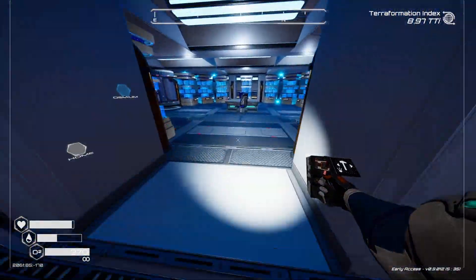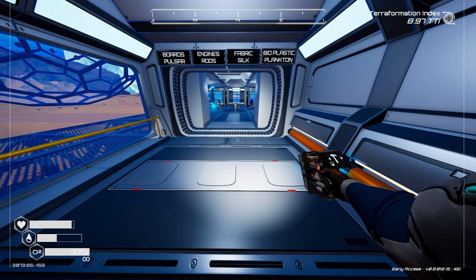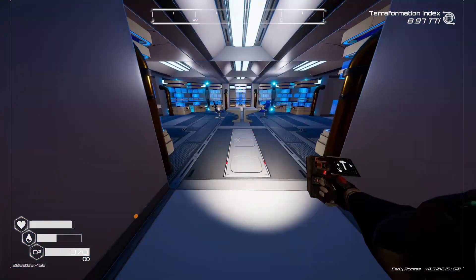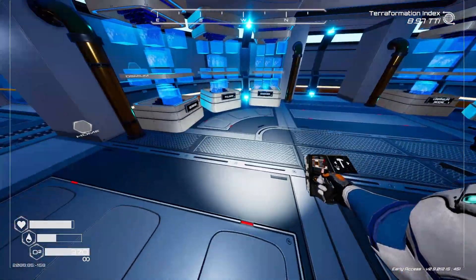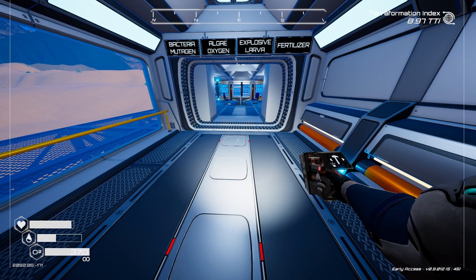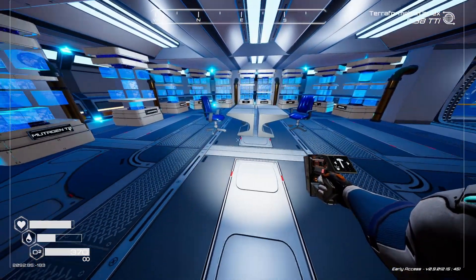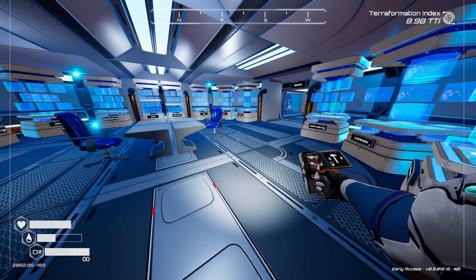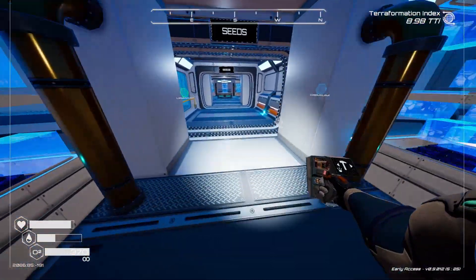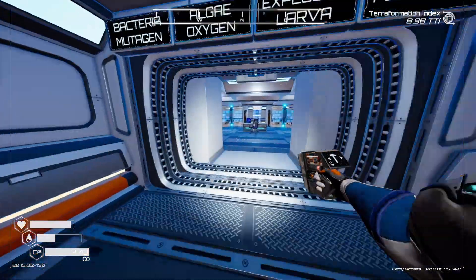So we've got all the ores in here. If we go here, as you can see we've got boards, pulsar, engines, rods, fabric, silk, bioplastic and plankton. I've also added some tables in to make it look nicer. Over here we've got bacteria, mutagen, algae, oxygen, explosive powder, lava and fertilizer. I don't think we need any more, although I've just noted we haven't got nitrogen and methane - we'll have to look for some space to add those at some point, but it looks a lot better.